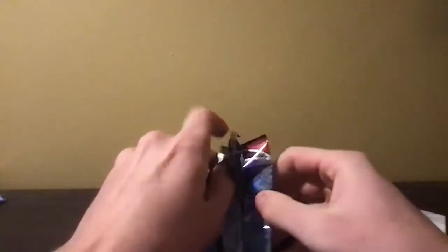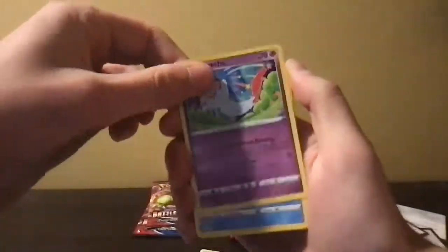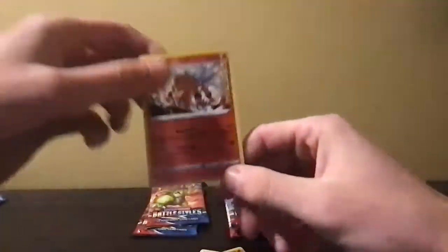Jeez, I hate these packs man. I also don't have any fingernails so that doesn't help. Oh my god, this better not be another strikeout. Water, Dark, Ferrothorn, Grumpig, Scroll of Scorn, Moile, Cherubi, Pachirisu, Chinchou or Riolu, Horsea, reverse Entei — that's a pretty sick card — and a non-holo Primeape. Man, we are zero for three, that is sickening.